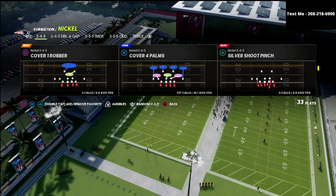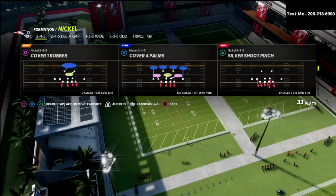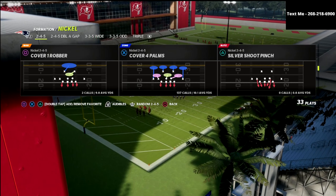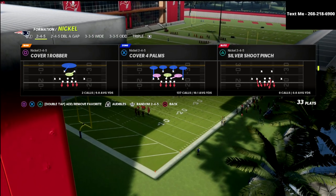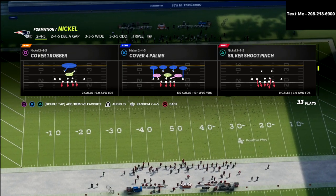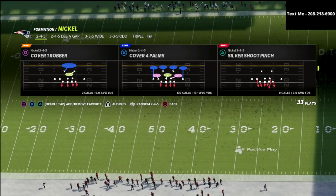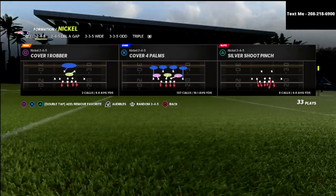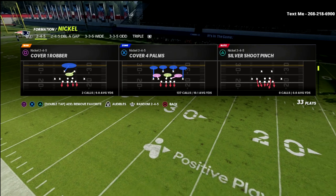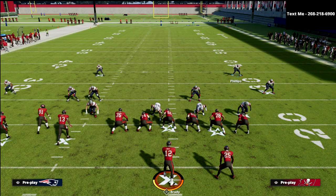So how do we stop bunch tight end? Here are the adjustments: come out in cover 4 palms. The reason we want palms is because it's significantly more effective against three receiver sets than quarters is at this point in the game. They are very similar when defending bunch, but when they turn bunch into trips, palms plays significantly better — very similarly to trips tight end.